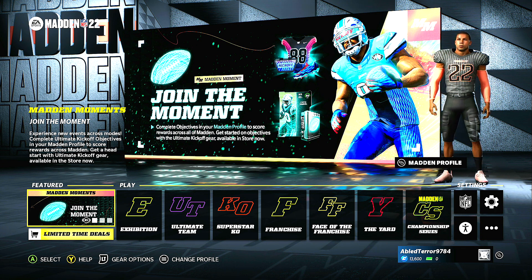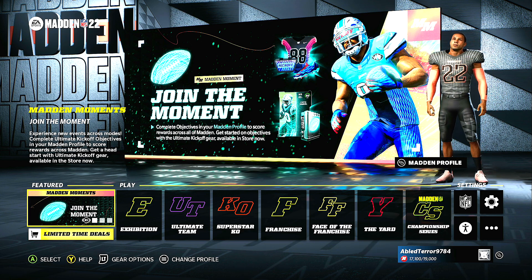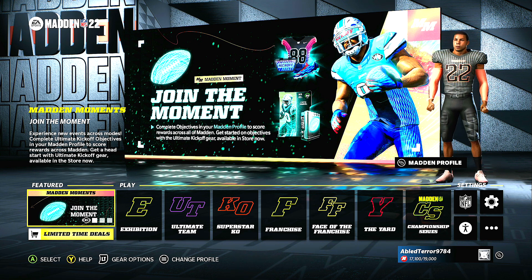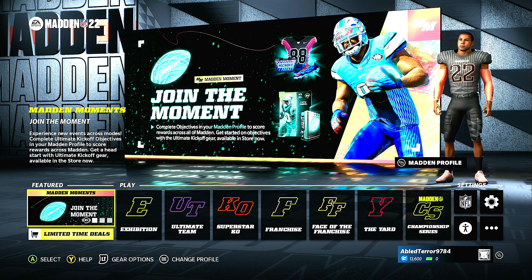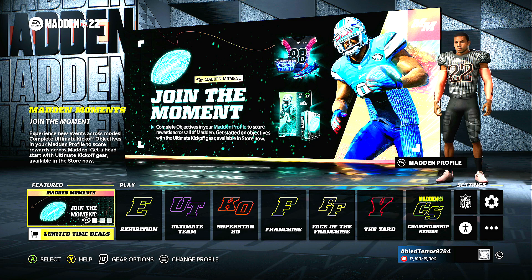Welcome to another episode of Spectating Pros. This is episode two where we go in, watch a pro player play Madden 22, and critique the people they're playing against — because we don't need to critique the pro player. We critique the opponents and see what they could have done different on offense and defense.